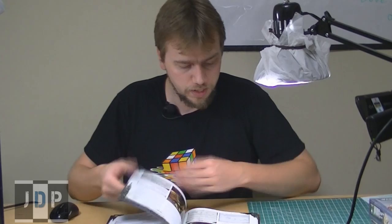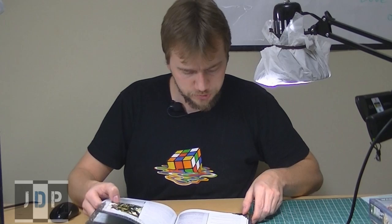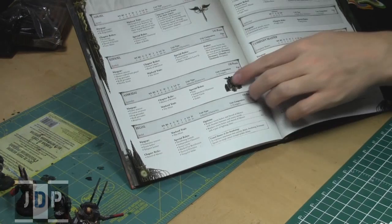Ezekiel is an independent character and he has Inner Circle. Inner Circle — on page 28 — says a model with the Inner Circle special rule has Fearless and Preferred Enemy against Chaos Space Marines. So he has Preferred Enemy against Chaos Space Marines as well. And he's a psychic mastery level 3, which is pretty cool.